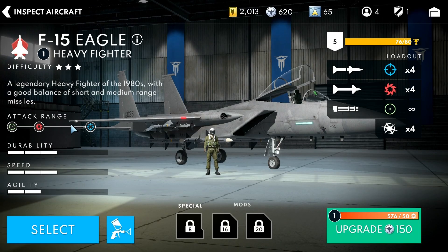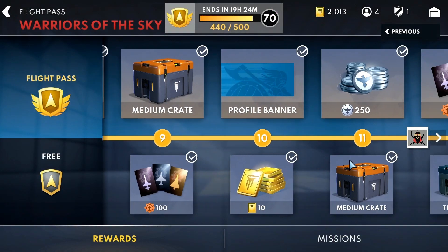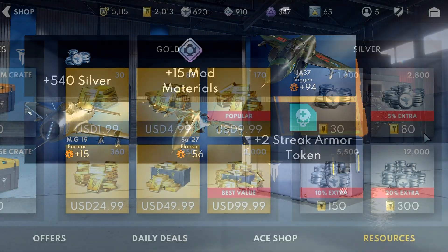Every 10 levels will enable you to buy a new aircraft. Once you've acquired that shiny new plane you'll need to upgrade to compete. To do this you will need to acquire silver. Silver can be found in the flight pass, in loot crates, or purchased in ace and resource shops.